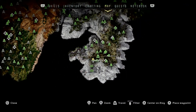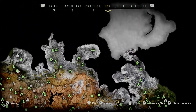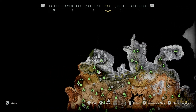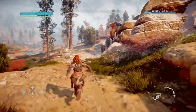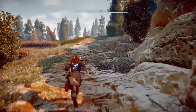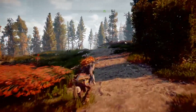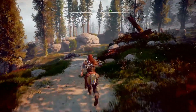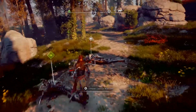The ruins are right at the very bottom right-hand corner of the map. There's Gaia Prime up there and Maker's End there. Let's run over here so you can find it, because it is quite a difficult place. When you come over here, there are some watchers so you'll have to kill them if they're in the way — there are at least three there, as you can see.